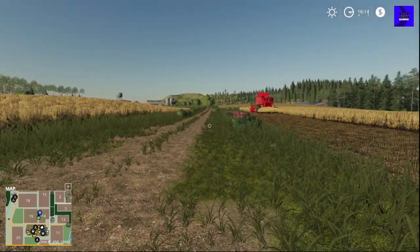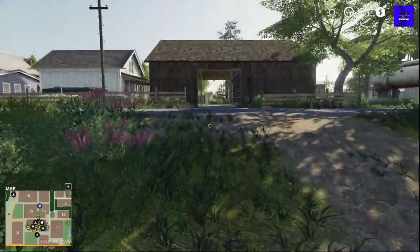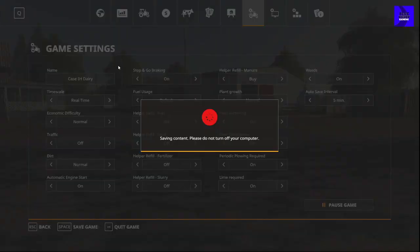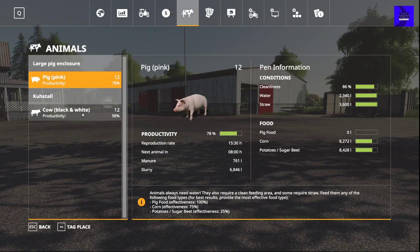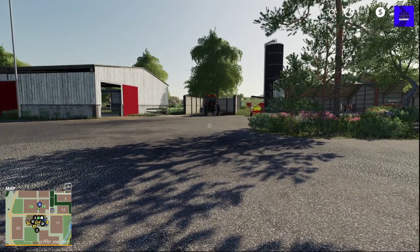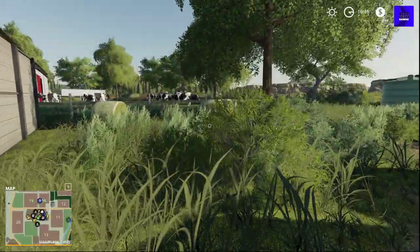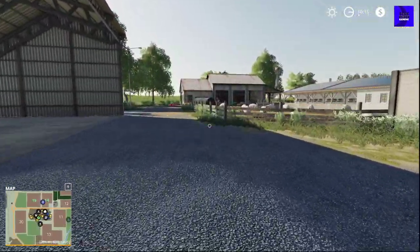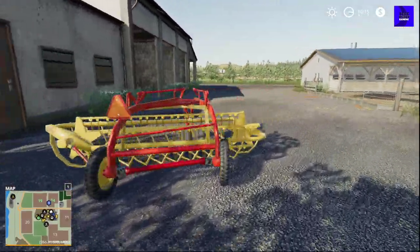While that's working and until the first load is done, let's check pigs. Cows still have quite a bit of TMR - lovely. We have four big hay bales and a sickle bar mower rake.